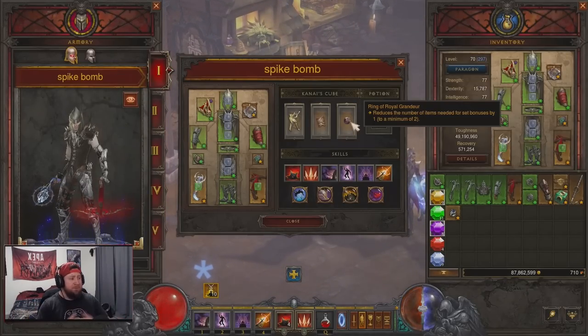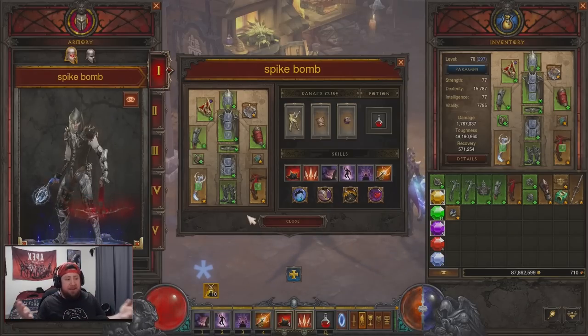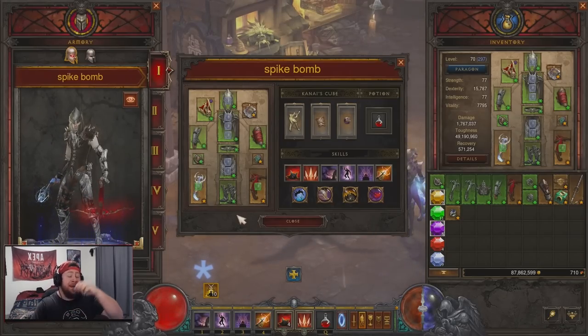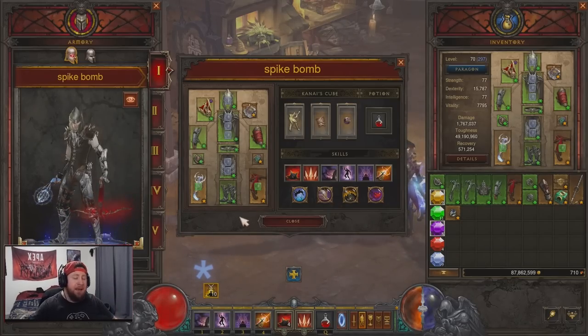That is going to be the Spike Trap build for the Demon Hunter in the PTR. There will be changes and I'll post those in the description, and I'll make update videos for you guys. Initially, this build is just super fun, super easy, and really cool to play. Make sure to check it out — I'll leave a build link in the description below. Drop a like if you enjoyed, comment below what you think about the Spike Trap Demon Hunter build coming in Season 28. As always, stay gaming — catch you guys in the next one, peace.